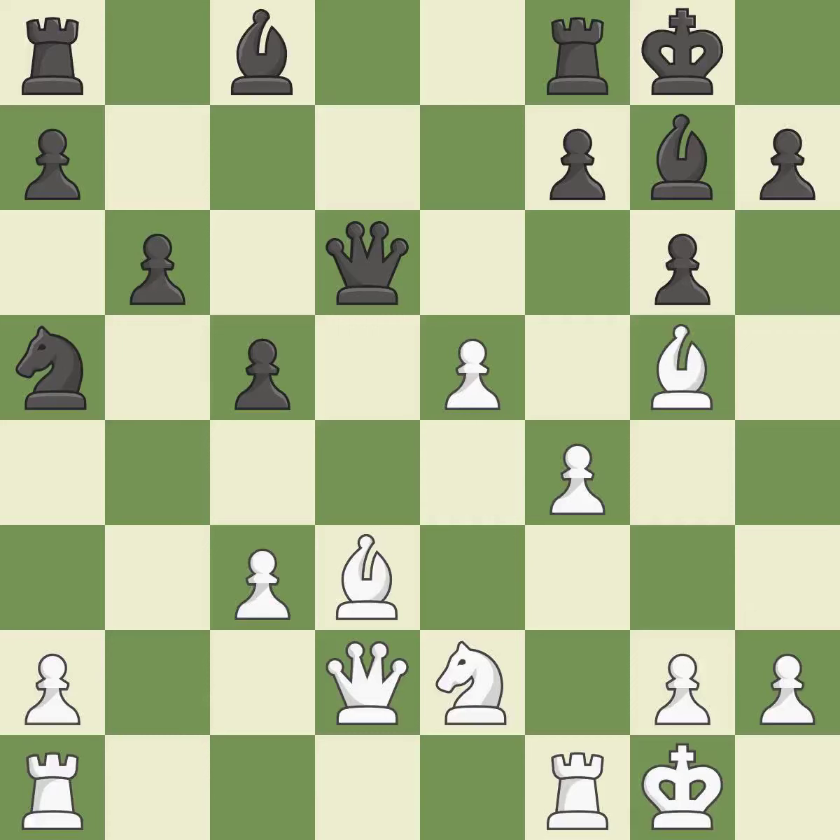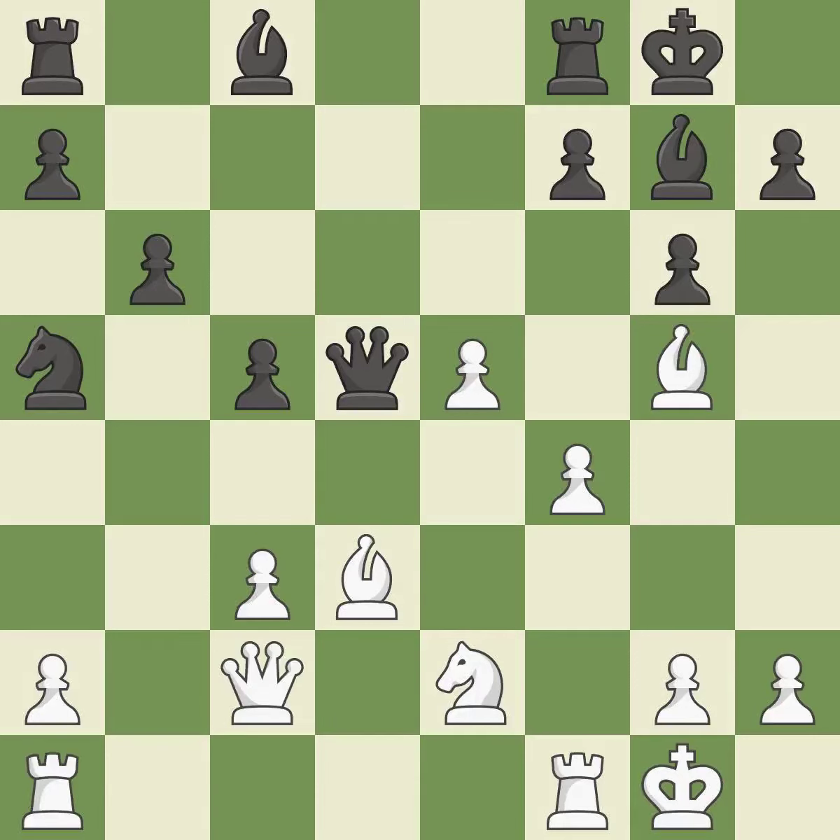The opposing queen is kicked by a pawn and must now move or be captured. This is the only move that works — the queen is now on a more secure square. This may succeed in winning a bishop. This threatens to create an x-ray attack through two pieces. This prevents the opponent from being able to win a bishop. The rooks are linked by this, making it easier for them to work together in the future.